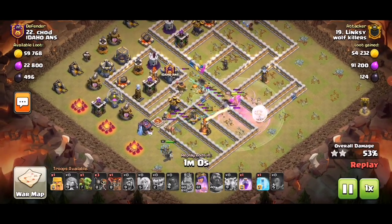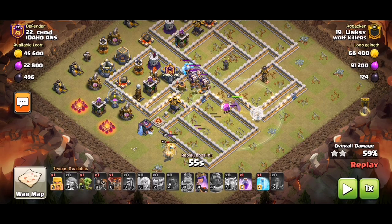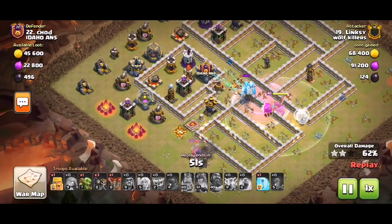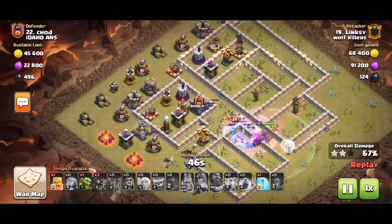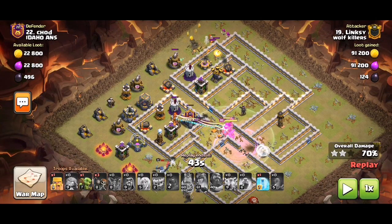The Warden is better to protect him from the Town Hall and also from the single inferno. The CC comes out with a bunch of loons and ice golems — no problem. The CC is a bad choice anyway with the loons. Ice golems aren't much of a problem. The siege barracks did its work from three o'clock.